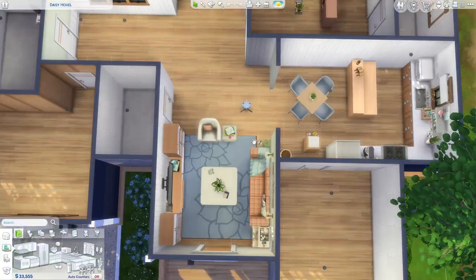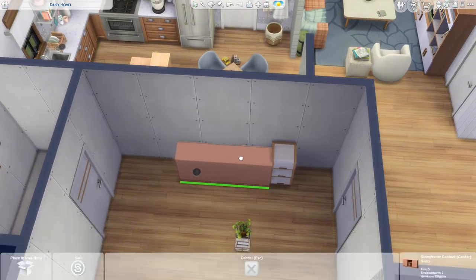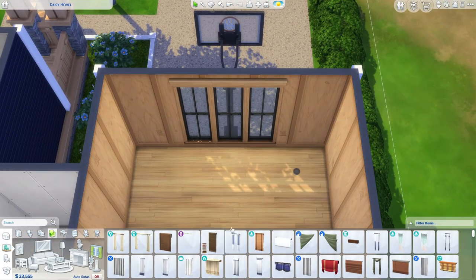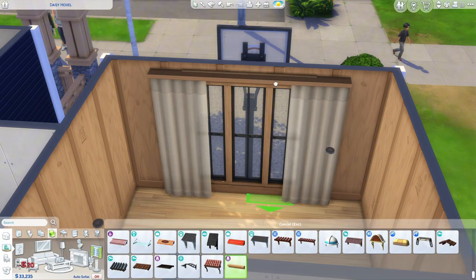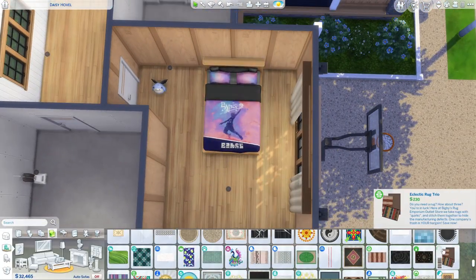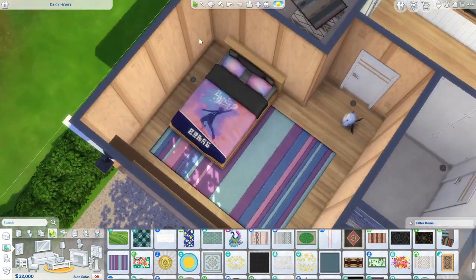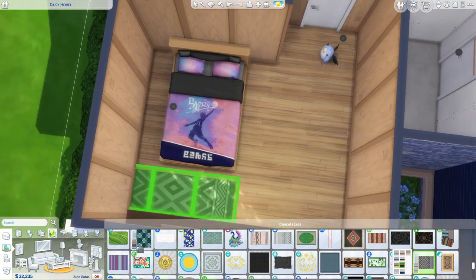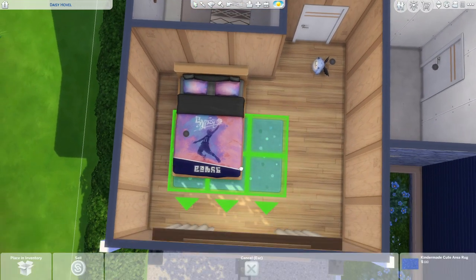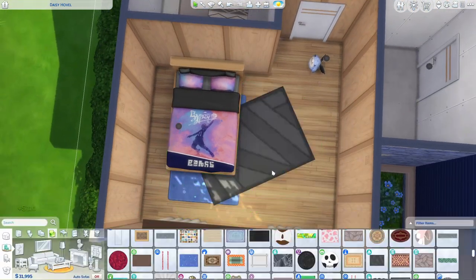Liberty got the romance skill, so I was like — did she just flirt with Travis? Things are already happening. Liberty is a bookworm so I tried to make her bedroom reflect that. In my head Travis doesn't have the active skill but he's into programming and video gaming — that's the vibe I went for in his room. The story behind his wallpaper is that the last owners were going to renovate but ran out of money, so the walls are just unfinished.